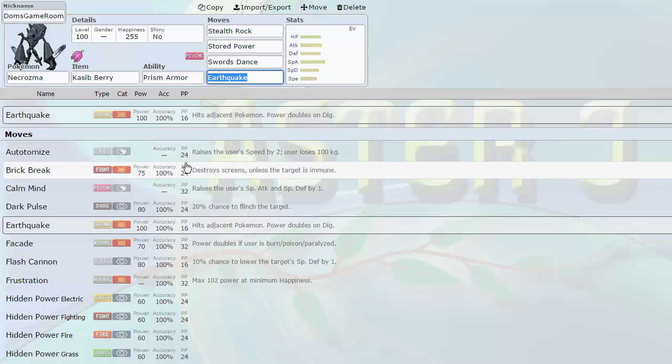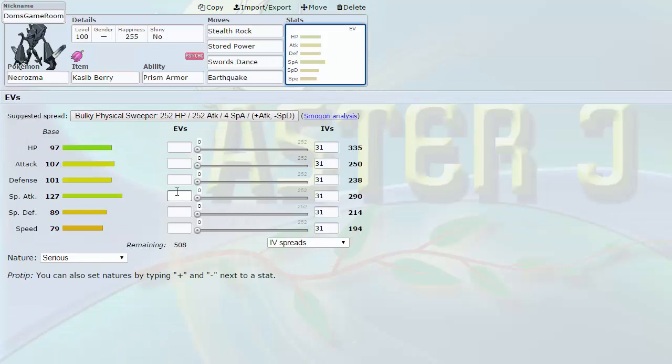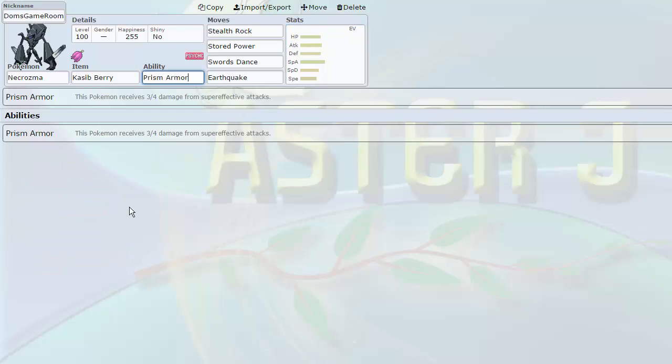I'm very happy to be using Necrozma for the NPL Miners this season. Hopefully I can utilize it better than my friend who I told to run Stored Power multiple times and it never really worked out. Also, Prism Armor — its bulk is insane: 97, 101, and 89. Very solid, and it doesn't have any true weaknesses because of Prism Armor. It's basically Filter — moves that would normally do 2x damage due to being super effective only do 1.67x damage. That's insane, and you can pair it with berries like Colbur or Kasib for its weaknesses.